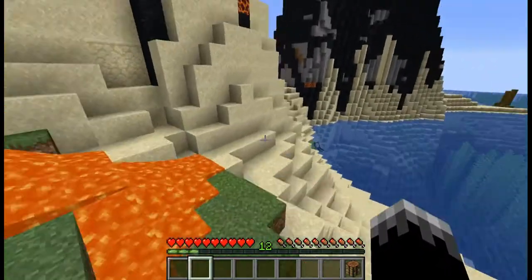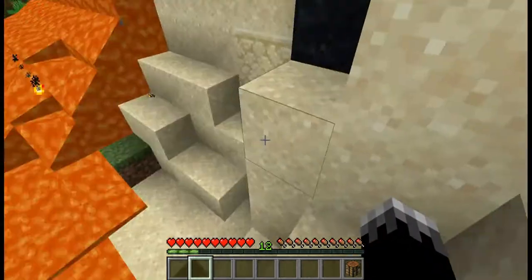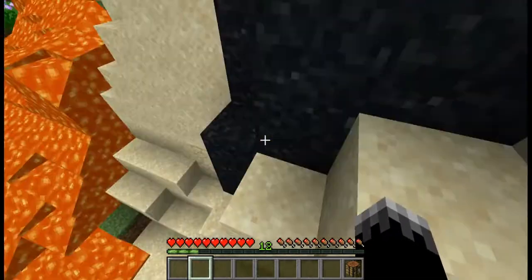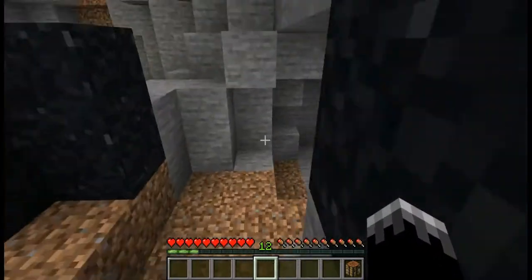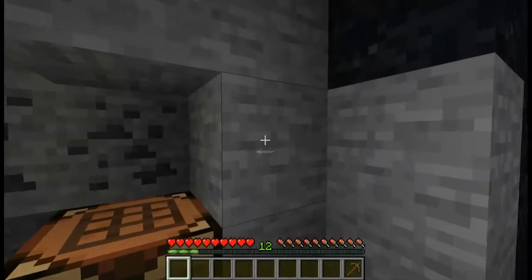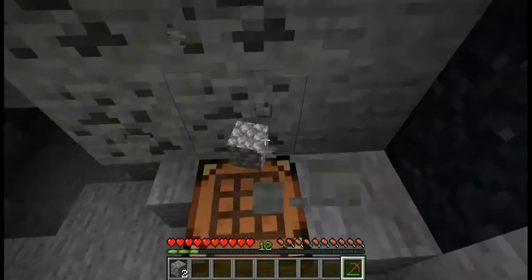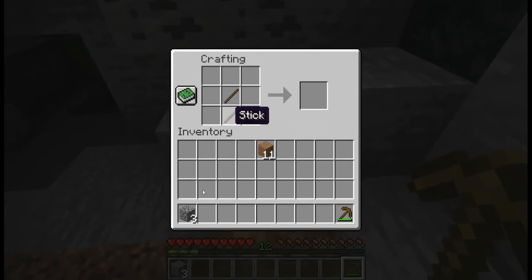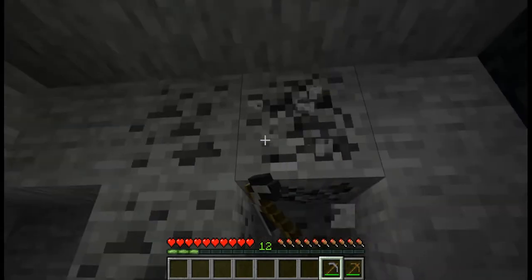I'm going to make a temporary shelter inside the volcano. Let me try to parkour my way up here. I have a pretty good amount of wood, so now let's make just one pickaxe. I'm going to get three of these and then I'll make a stone pickaxe. I don't think I'll even need an axe. Then I make a stone pickaxe, and then I mine some coal so I can make some torches.